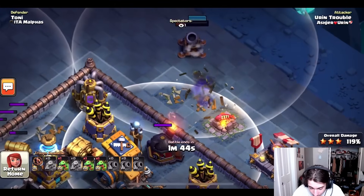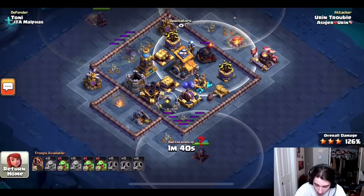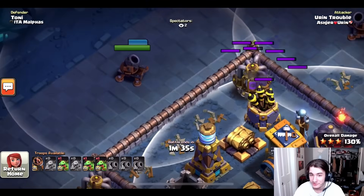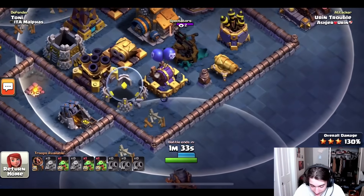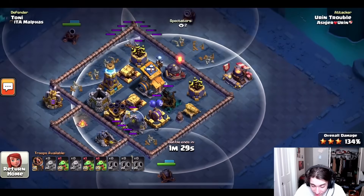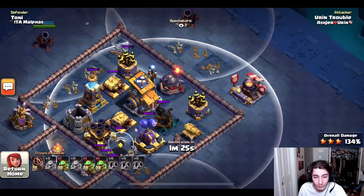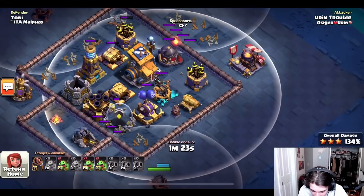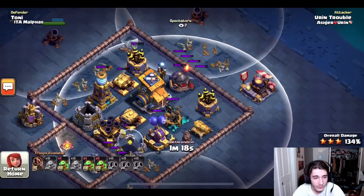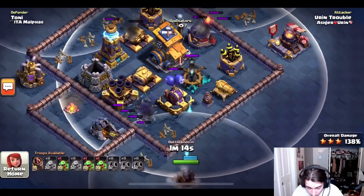He's going to take out this roaster too. This is what I mean when I tell you he dissects bases — he's looking at all the vulnerabilities and just absolutely taking them out. Looks like he just dodged a push trap, which is huge. He has his mortar barely on the edge of this ground expo. He knows exactly when he needs to stop moving it, because if he moved it even a second longer it would be in range and useless. Looks like he's going to be able to take out the mega tesla, the air bombs, and the roaster.